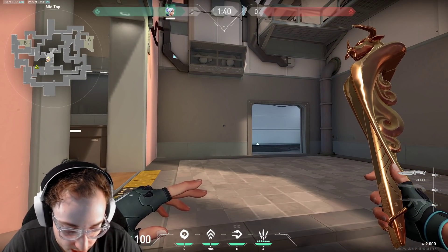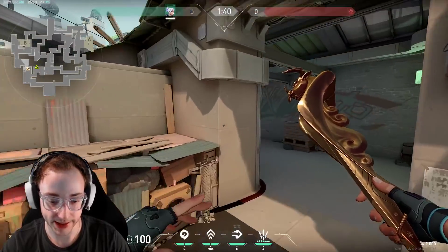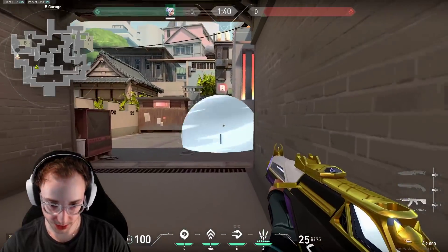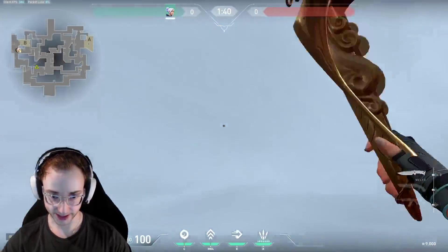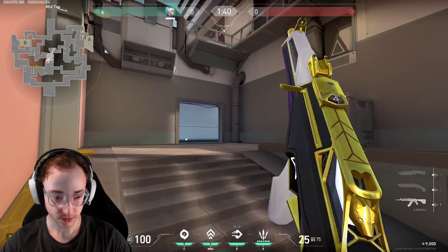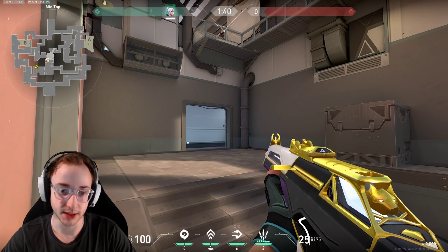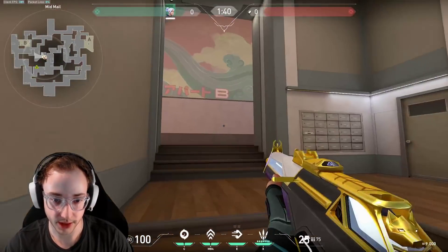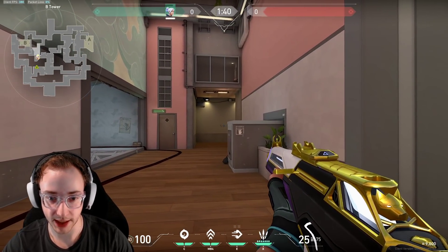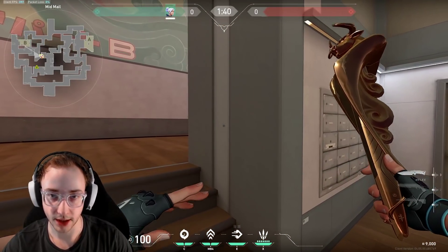Tip number four is use dash to take aggressive fights. This is something a lot of people don't do. A lot of people like to just dash out to site and then don't really know how else to use the dash. But what we can do instead is take a really aggressive fight. If you guys play Raze, you can think of using Jett's dash as kind of like a dismiss — except with Jett's dash, you don't need a kill to use it. So say we get a kill here, we're running up, clearing the angles, taking a fight — say I miss, I whiff after a few shots. The dash is like my reset, my get-out-of-jail-free card.